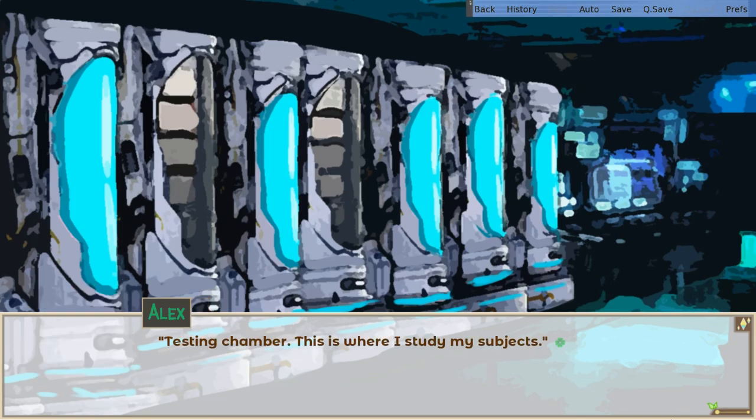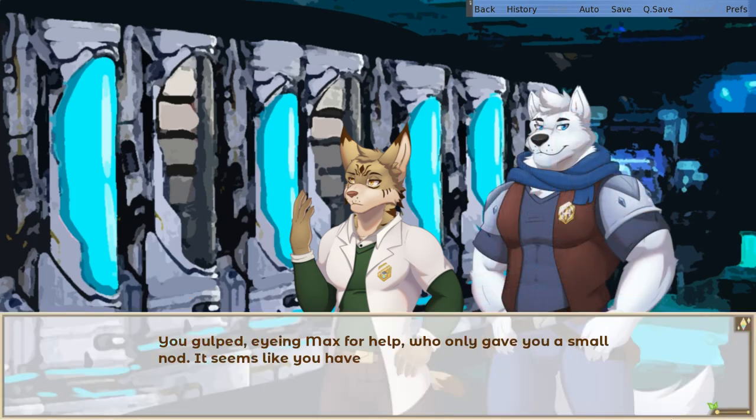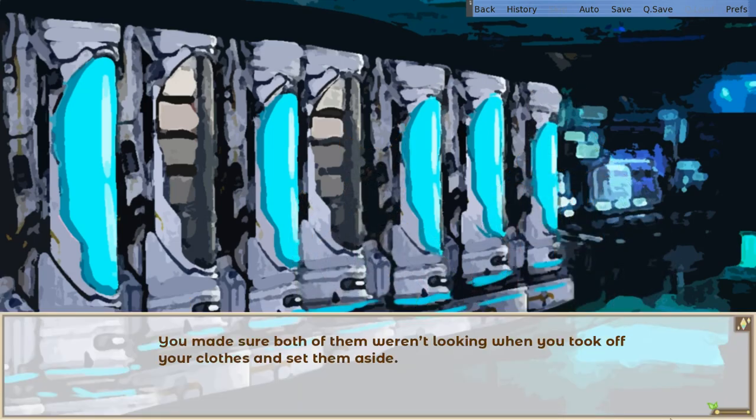The birth chambers of the Primarchs, perhaps? What are these? Testing chamber — this is where I study my subjects. He led you to an open stasis tank. Now strip and go inside, he said nonchalantly. Huh? Your ears are still functional. Don't act like I misspoke. Collecting tubes cannot process samples with impurities — namely your outfit and any accessories you carry about. So, strip. You gulped, eyeing Max for help, who only gave you a small nod. It seems like you have no choice. Just don't look, okay? Sure, if it makes you comfortable. You made sure both of them weren't looking when you took off your clothes and set them aside. You hesitantly entered the tube as it closed forcefully, and some sort of liquid began to flood in.